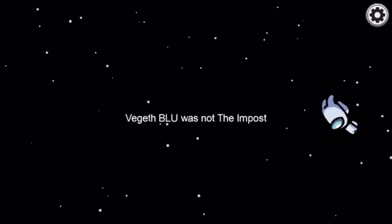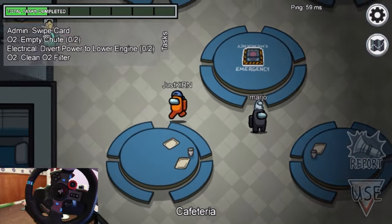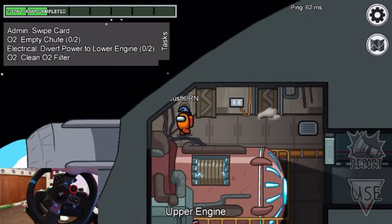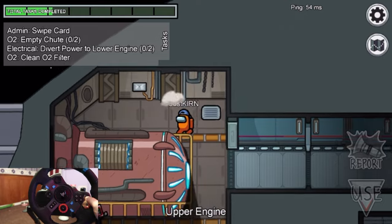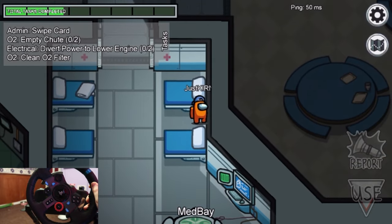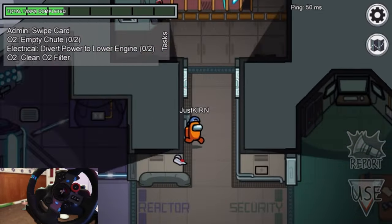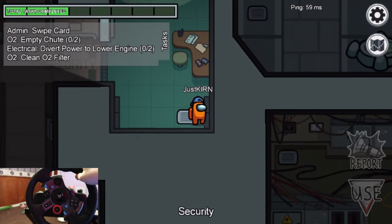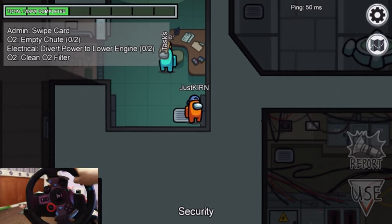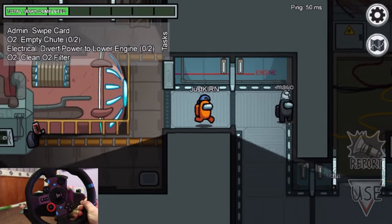This guy got ejected, but he was not the imposter. Let's try and run around some more. Straight into the wall — as soon as I said it, I'm stuck again back into this corner. The super speed combo with the steering wheel is absolutely awful. I'm stuck in med bay between two beds. I'm now in the corner. This guy probably thinks I just vented back at the wall.